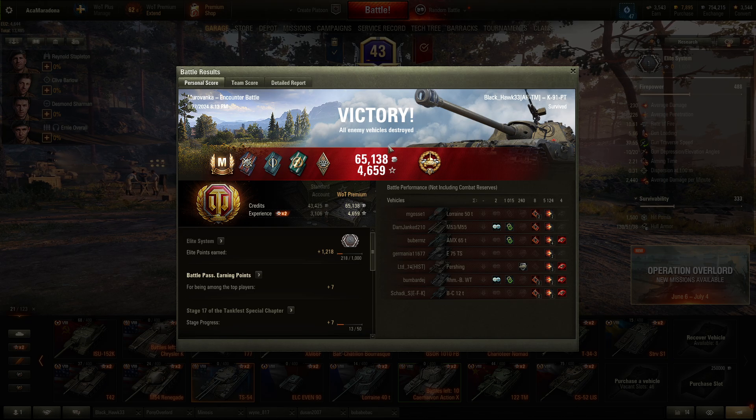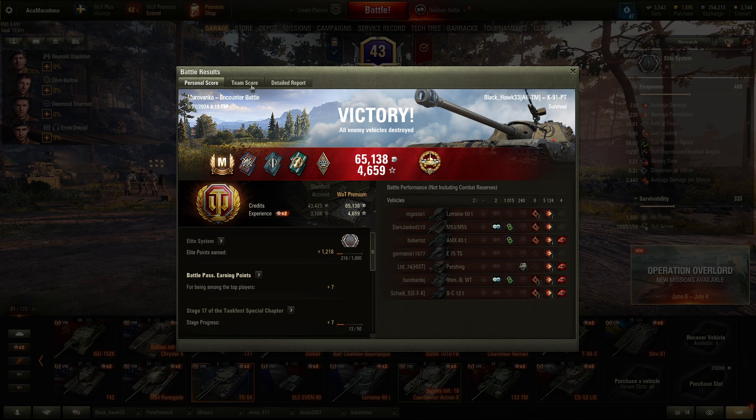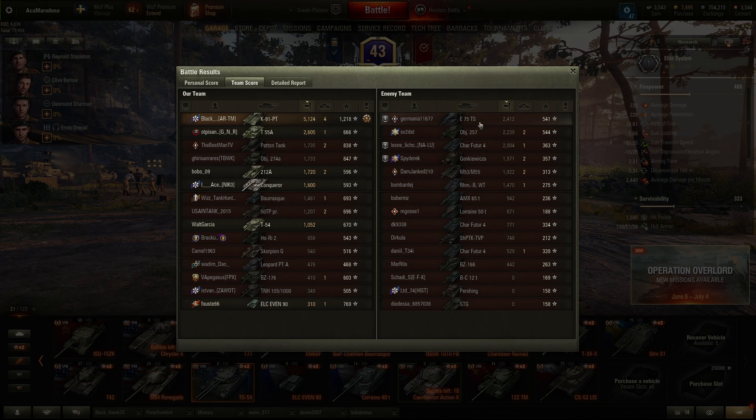This was an Ace Tanker — a bit more than 5k damage, four kills, one shot blocked, and 1,000 assistance damage. So more than 6k combined. This was one hell of a carry, ladies and gentlemen. He had double the damage of the second-best player on his team — the T-55A — and more than double the damage of the top three players on the enemy team.